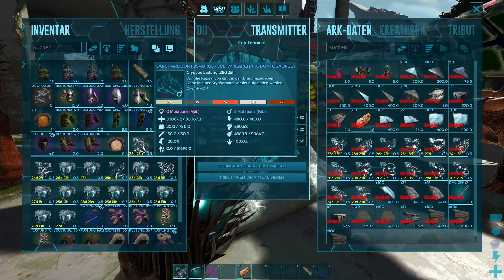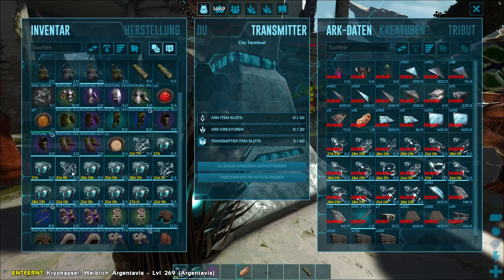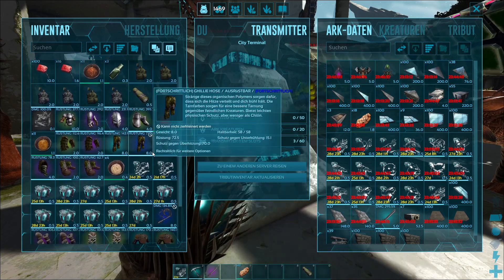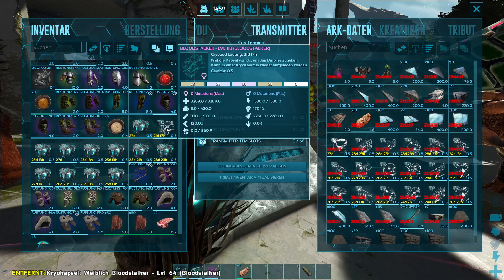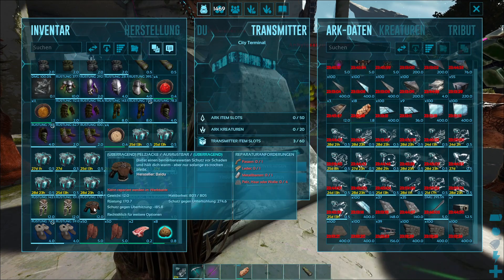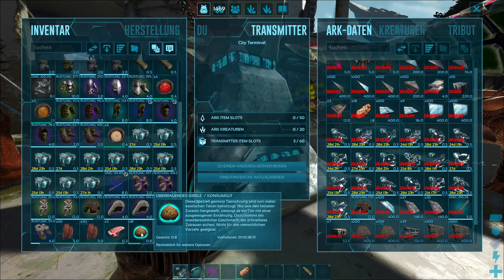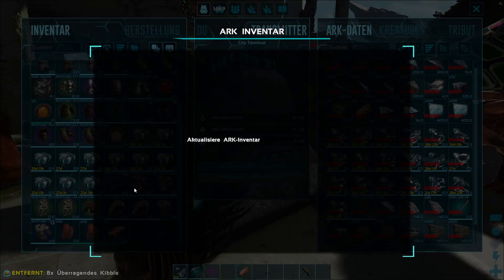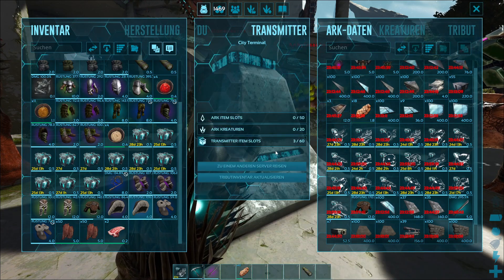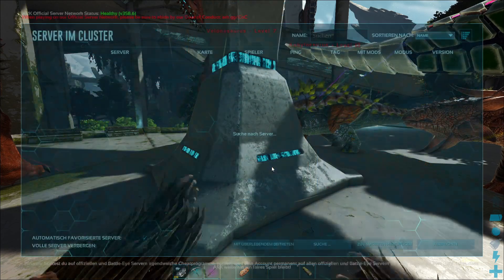Wichtiger ist jetzt Kaku Dontosauria – rein da. Agentavis und Dödi. Die beiden Bloodstalker brauchen wir jetzt auch nicht in der Tasche. Meinetwegen kommen die beiden Bloodstalker da noch mit rein. Meinetwegen die acht wertvollen Kibbles – rein da mit euch. Es ist voll. Mit dem anderen Zeug werden wir jetzt rüberreisen. Habe ich jetzt noch irgendwas vergessen? Nö. Dann schauen wir mal nach, wo wir hinreisen könnten. Zum anderen Server reisen.